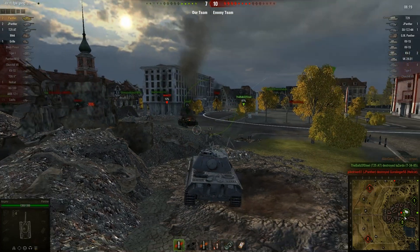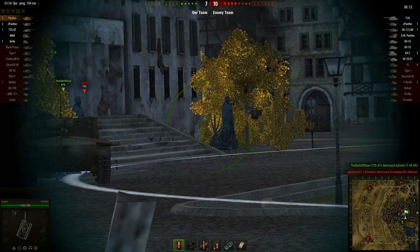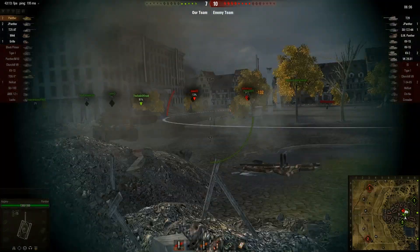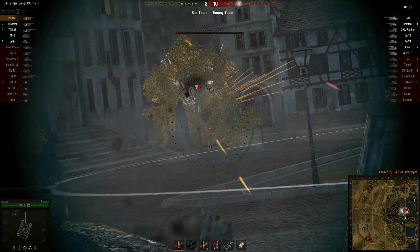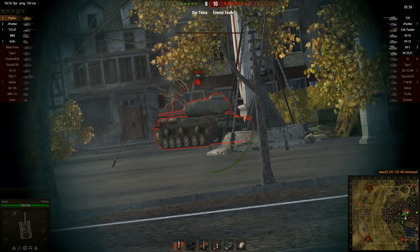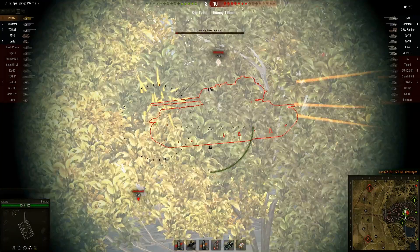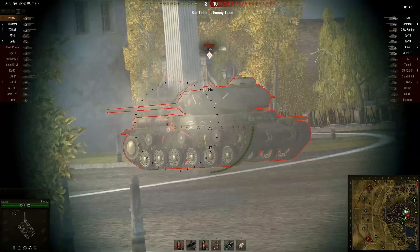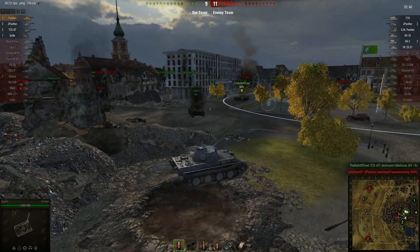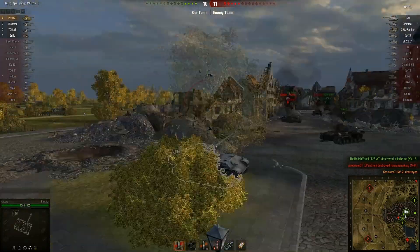I'm angling my armor since it's pretty obvious I'm going to have to fight to the north now. I don't reckon this tank destroyer is going to be foolish enough to just sit in the corner, but that KV-1S is. The other tank destroyer pushes around as well. I put shots into the KV-1S, which is the old KV-1S by the way. It's ignoring me and I'm quite happy just putting shot after shot into its side. But my friendly T-25 AT manages to get the kill. I push around, see a KV-2, and get the kill on that one. So that's four kills.